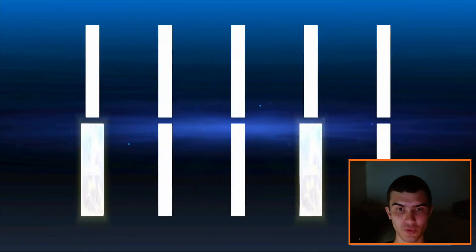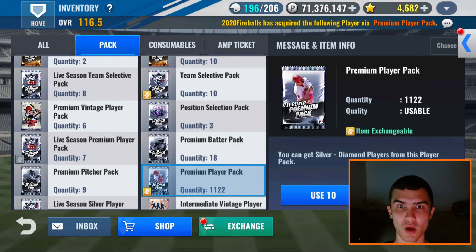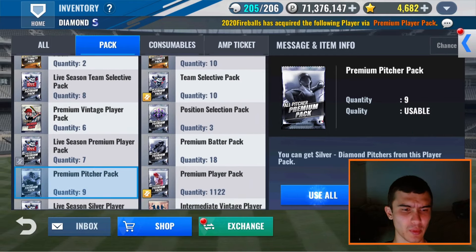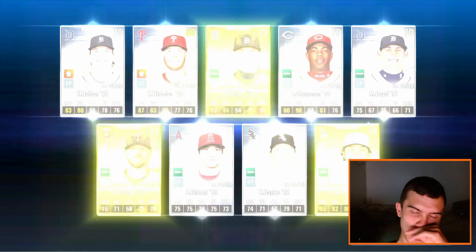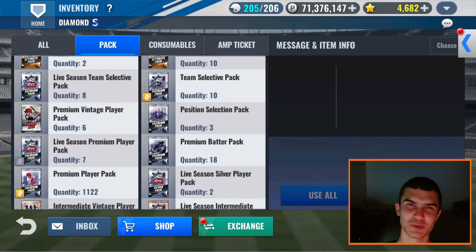Let's do 10 more — I think this makes 50, it might be 60, I lost count. No diamonds out of this last 10. That's going to do it for the premium player packs. We have one more round for 10 — let's do these nine premium pitcher packs. Any diamonds? No diamonds. Any primes? Three golds — that's a very nice pattern right there. I forget what it's called but there's a term for this type of pattern. Let's do some special training.